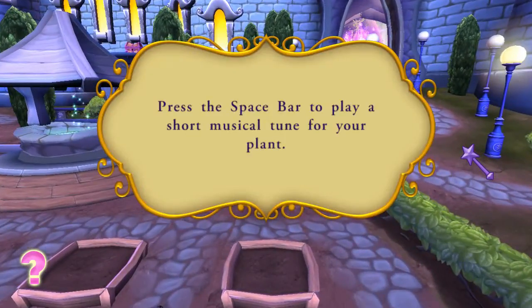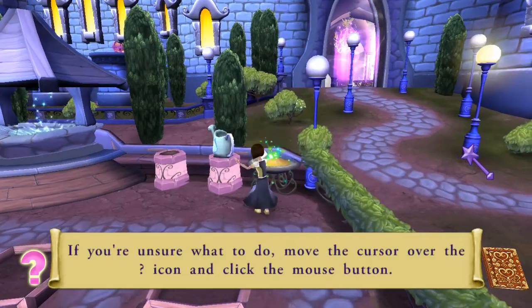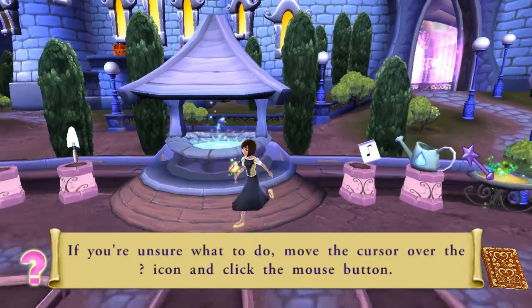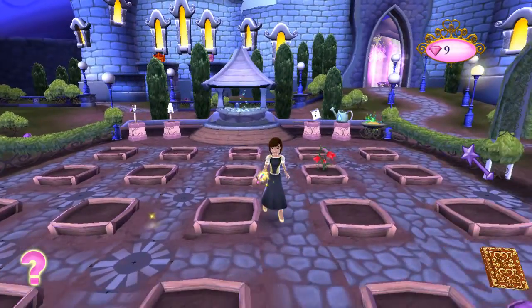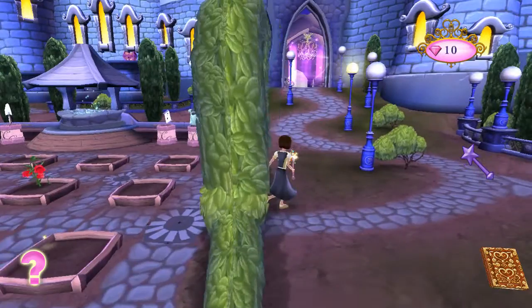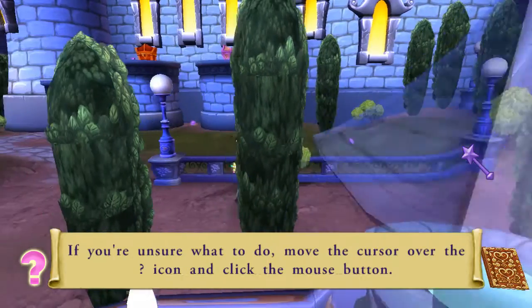Press the space bar to play a short musical tune for your plant. If you're unsure what to do, move the cursor over the question mark icon and click the mouse button.